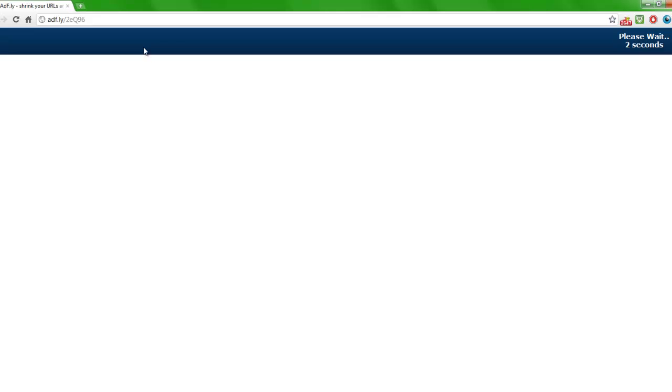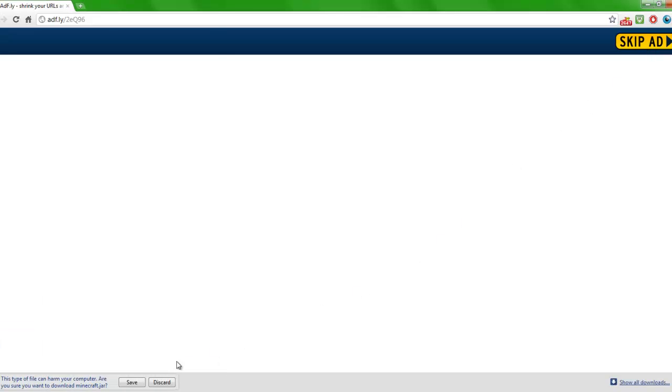It's going to be an adfly link. I made this adfly link so you know it's safe. After 5 seconds, you just have to skip the ad, and then it will give you a direct download of the Minecraft .jar. If you're on Chrome, it will say 'This type of file can harm your computer. Are you sure you want to download Minecraft.jar?' Yes, you are sure. There's no virus in it — I can guarantee you that.